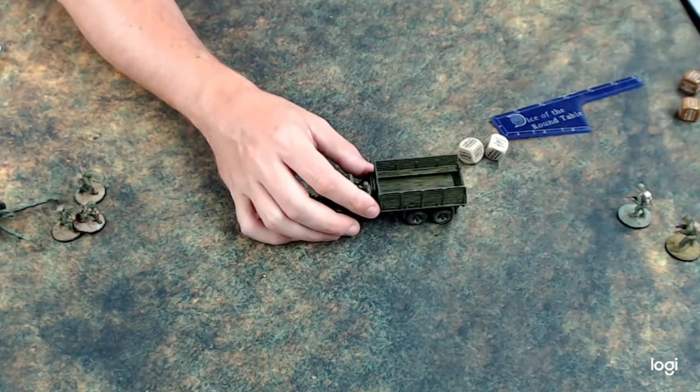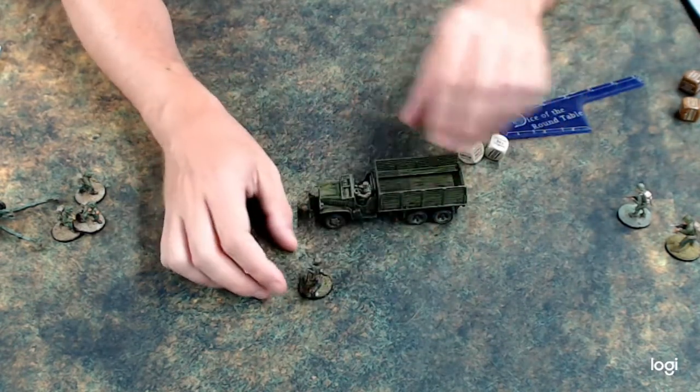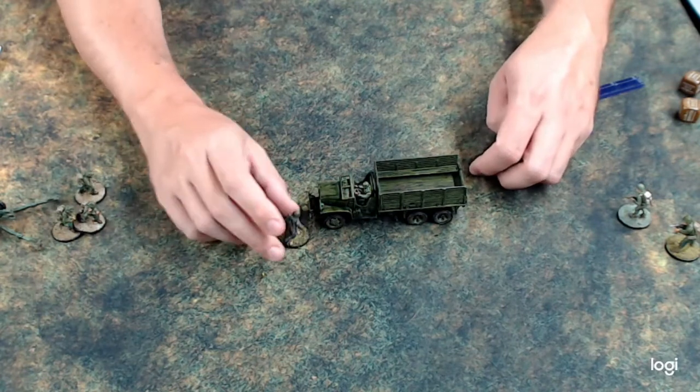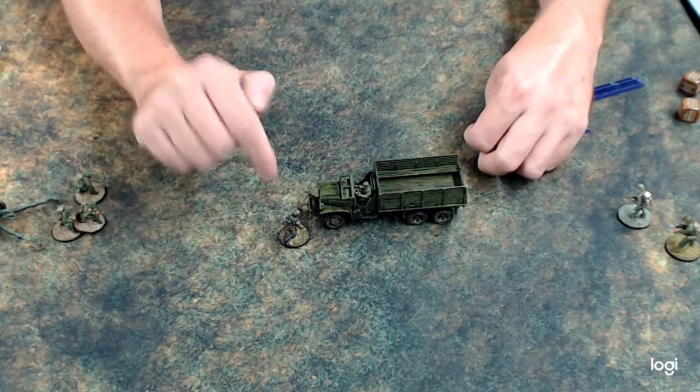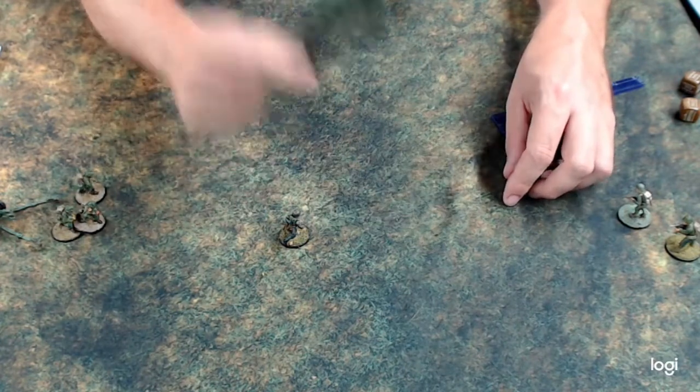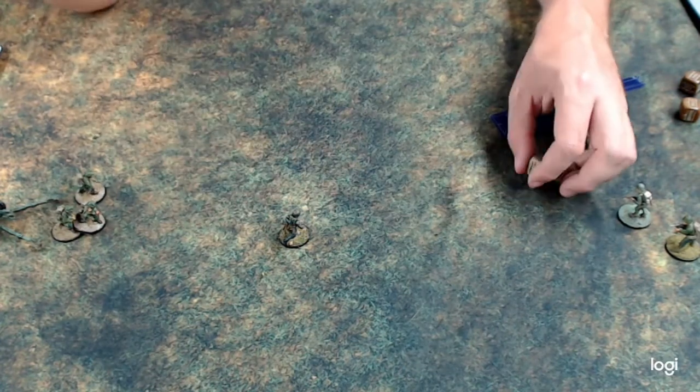If a unit is charging an empty transport, all you have to do is stand next to the vehicle — have the closest model at the end of the turn — and the truck is now destroyed, captured, or has fled.